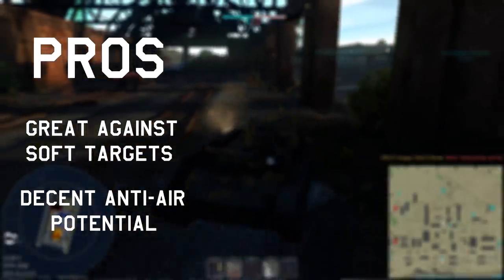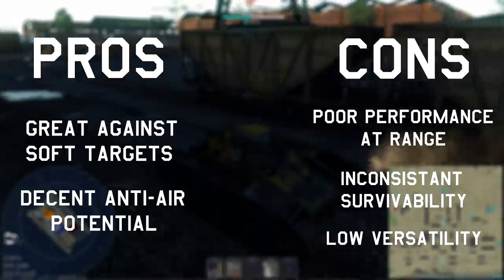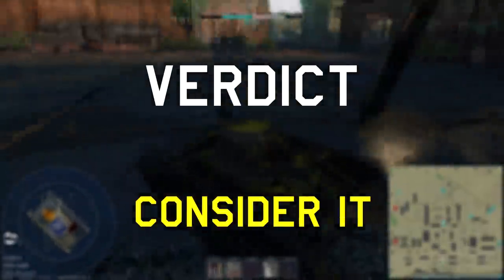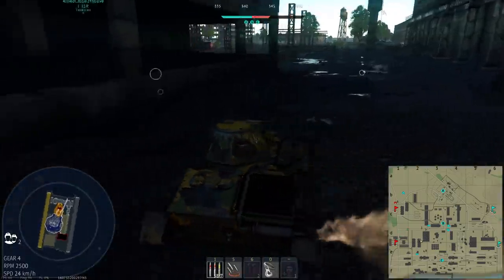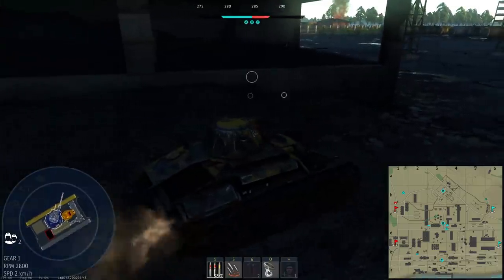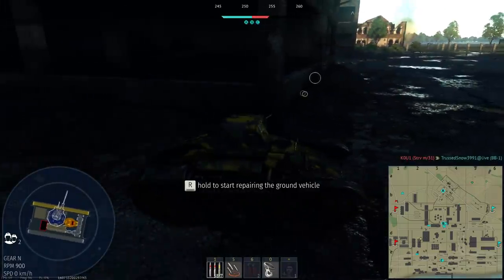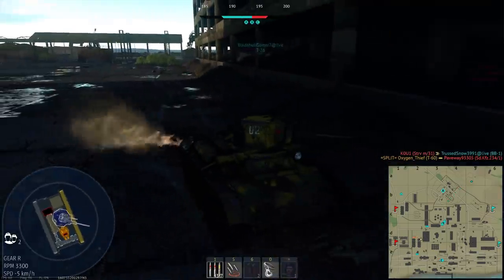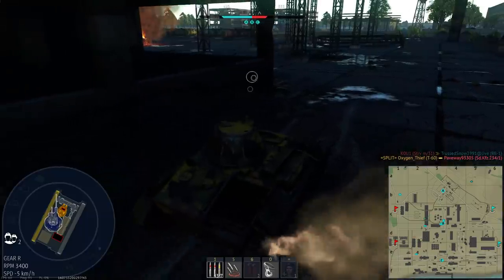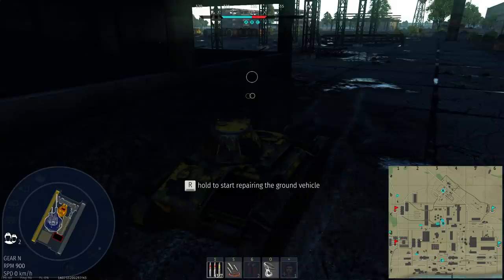Pros: great against soft targets, and decent anti-air potential. Cons: poor performance at range, inconsistent survivability, and low versatility. Verdict: I'll say consider it, just because it's possible to run into enemies that you can't even scratch, which really isn't fun gameplay at all. This thing is fantastic against light armour, but you can't guarantee you'll be meeting much of it. I really think this thing now deserves a shorter reload — back in the beta for tanks, this thing was pretty good and had higher penetration, so the long reload made sense then. But now there are loads more tanks that this thing can't even touch. This thing has the potential to work incredibly well, but it's equally as likely to run into a tank it cannot even damage from the front.